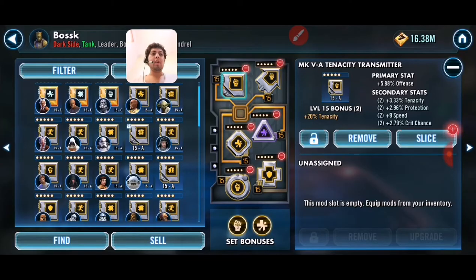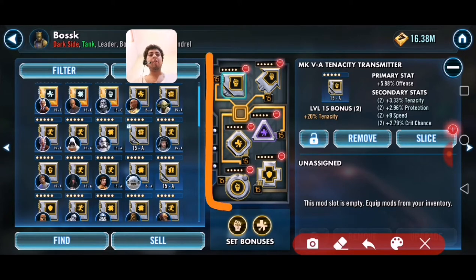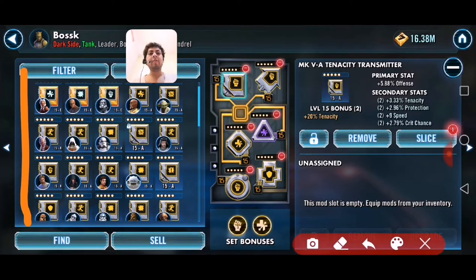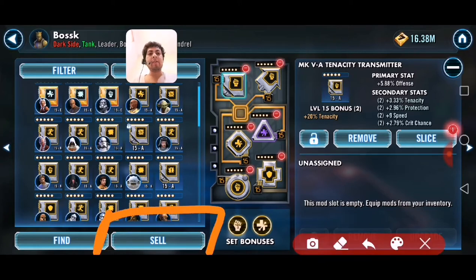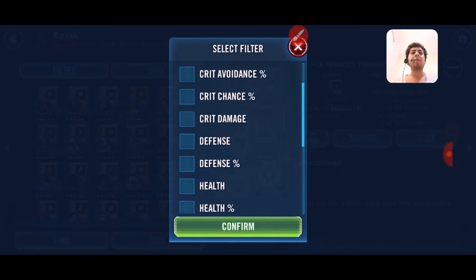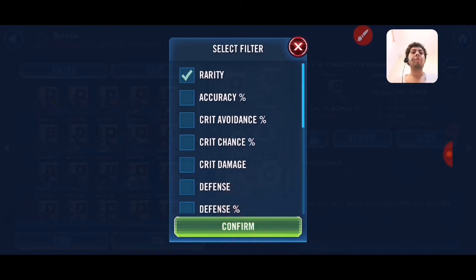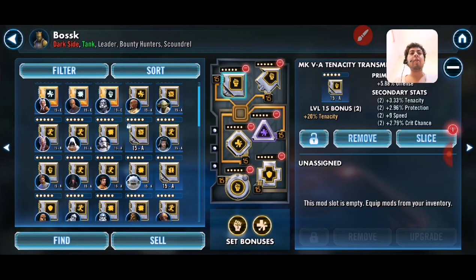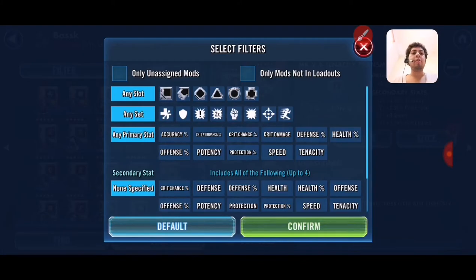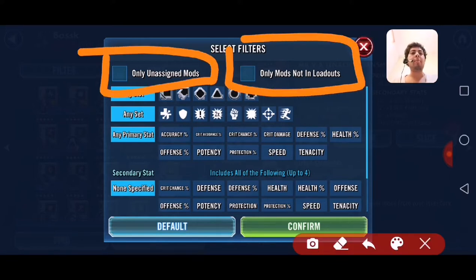You can see our mods equipped on our character — this time it's Busk. On the left side is our inventory for mods. You can sell them, filter them, or sort them. It's easy. You can also see unassigned mods — these are the mods you have that are not in a loadout.